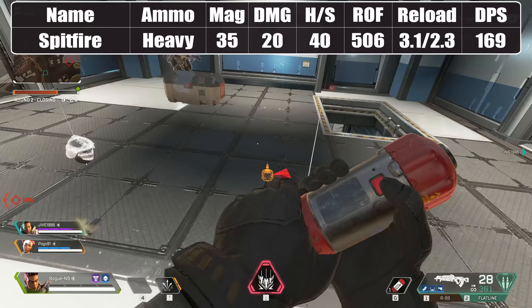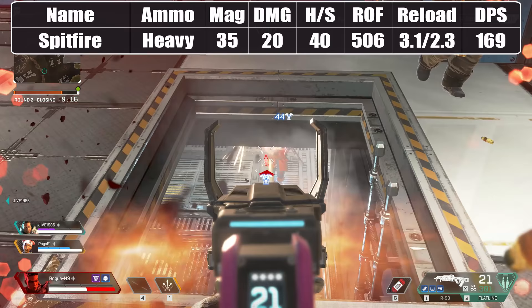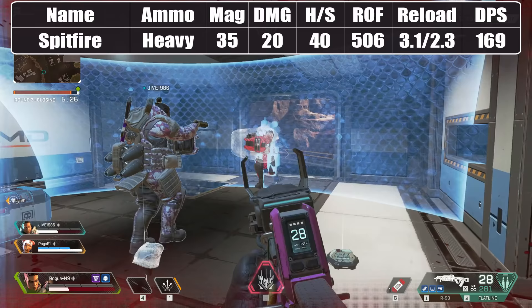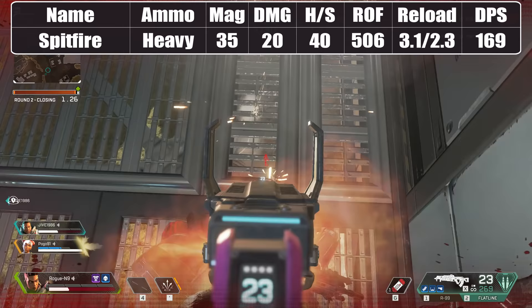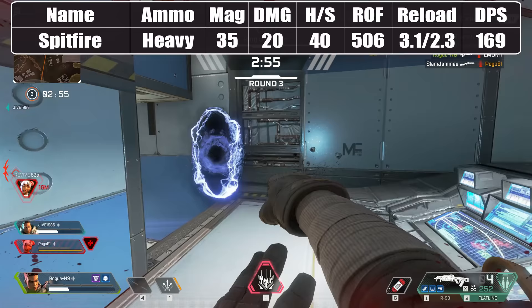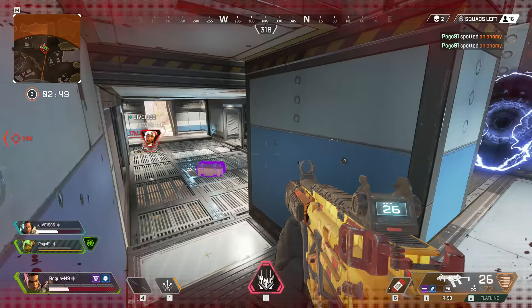The Spitfire Heavy LMG is another excellent choice. It has a decent capacity of 35 shots with very good damage and fire rate stats, giving you a lot to work with at most ranges as long as you have decent optics. As a machine gun, the Spitfire gets the full 2x headshot multiplier, making accuracy extra rewarding. The only weakness is relatively long reload times, so carry some cover or a decent backup weapon.